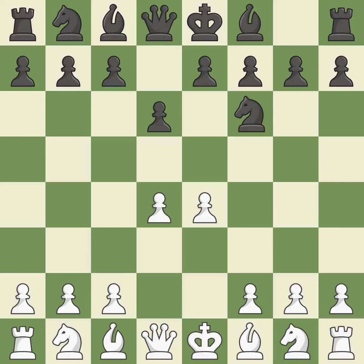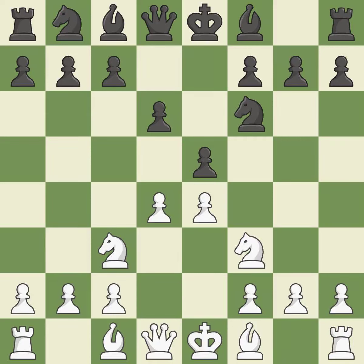Nf6 advances the knight and attacks the exposed e4 pawn. Nc3 defends the e4 pawn. This uses a pawn to attack the center while vying for position, creating a threat to win a pawn — a good response. Nbd7 develops the knight toward the center and supports the knight on f6 and the pawn on e5. By doing this, a bishop moves out of its beginning square and into the action.